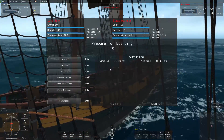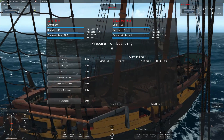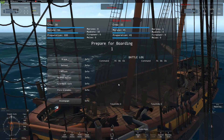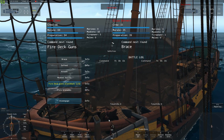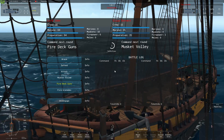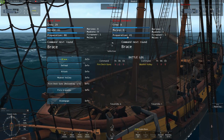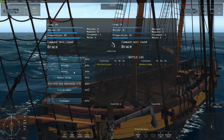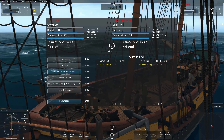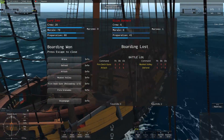Stop right there criminal scum! We're closing in - we need to get closer. I'm going to lay myself in front of him, blocking him, and hopefully that will enable me to board. There we go - pulling him in, it's time to board. His morale is down to 35, our preparation is at 100, and we have twice as many crew. I'm going to start with deck guns. All his morale just went with that deck gun, so we'll go ahead and cross over and attack. He's got marines but his morale is gone - and boom, the battle is over.